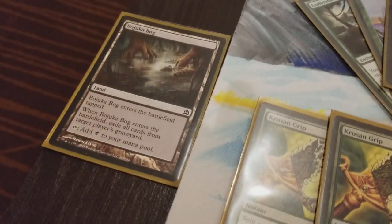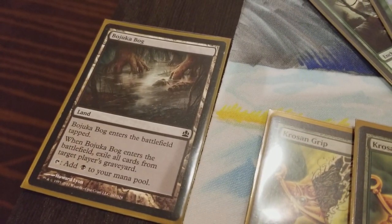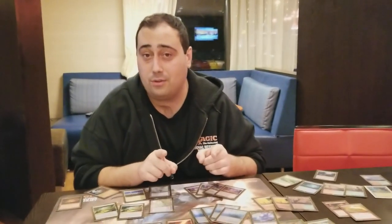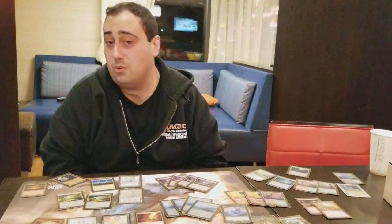Bojuka Bog is also in the sideboard. If you're playing a mirror match against Lands and you use Bojuka Bog's ability — exile all cards from target player's graveyard — if you remove everyone's lands from the graveyard, including their Life from the Loam, they're in trouble. This is very much a mirror match card, though they'll probably have a Bojuka Bog too. Stripmine isn't really part of this build, and as it is, the deck is pretty cohesive — not sure what you'd take out.